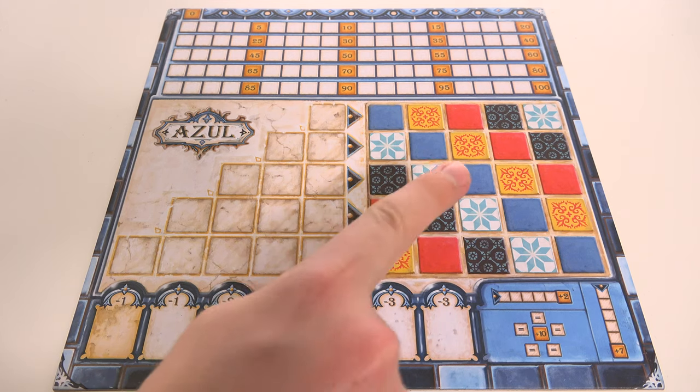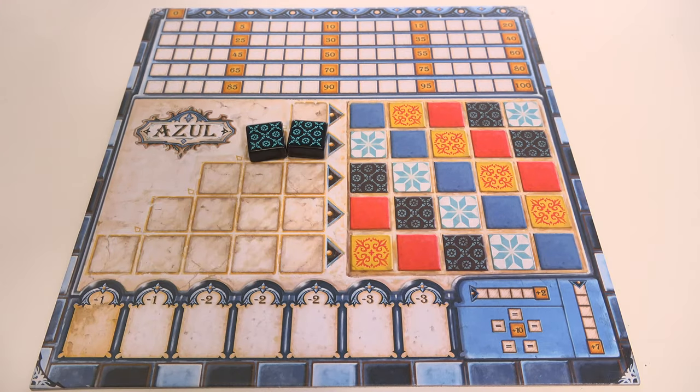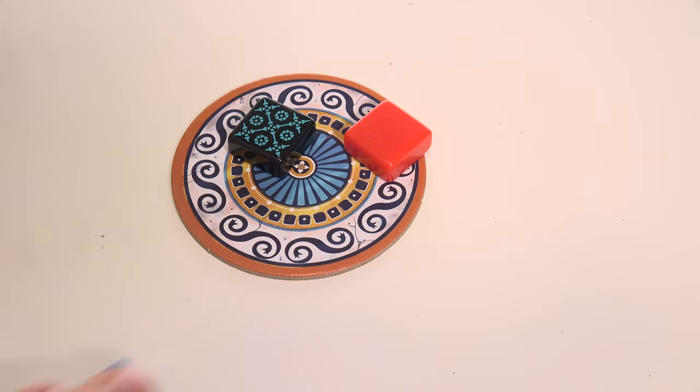In Azul you are aiming to add tiles to your wall in order to score points. Your wall is the section on the right hand side of the board. You add tiles to your wall by first forming complete rows of matching tiles on the left side of the board, which you fill by claiming tiles from the factories.